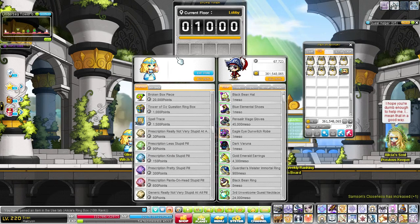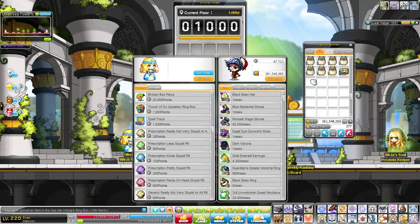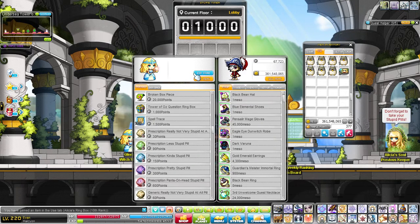Since every boss drops Oz point pouches, which are a pretty good source of points, and each one drops increasingly more pouches that also give more points. There are 3 tiers of Oz pouches: one that gives between 1 and 100, one that gives between 100 and 200, and a third tier that gives between 100 and 500. The first boss on 10F only drops mostly 1-to-100 point bags, and maybe one 100-to-200 bag. But if you get to 20F, you get a lot more 100-to-200 bags, and maybe even one up-to-500 bag. So it's best to get to the furthest boss you possibly can in the least amount of time.